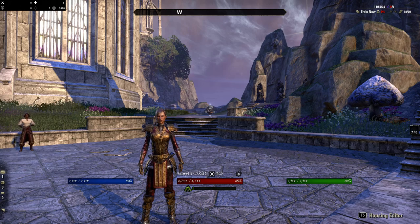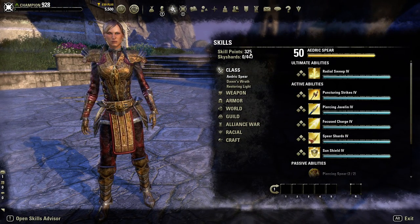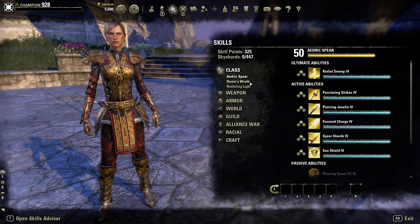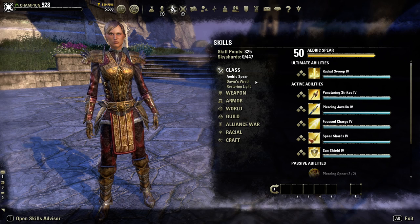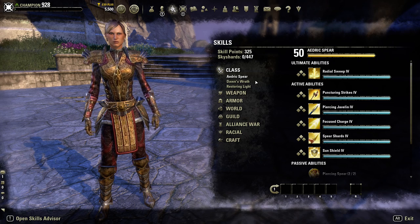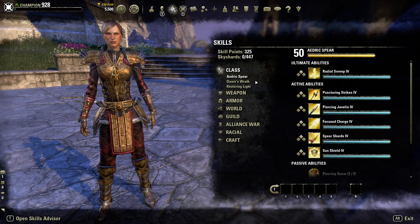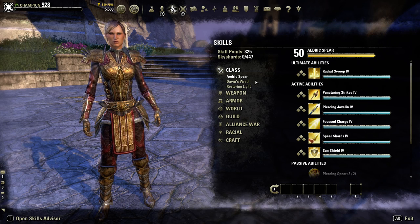To get started we're going to jump into the class skill lines for the Templar. The Templar's class skill lines are the Aedric Spear, the Dawn's Wraith, and the Restoring Light. Each of these skill lines are not dedicated but they help in different roles and unlock passives and skills that offer different play styles depending on the situation.